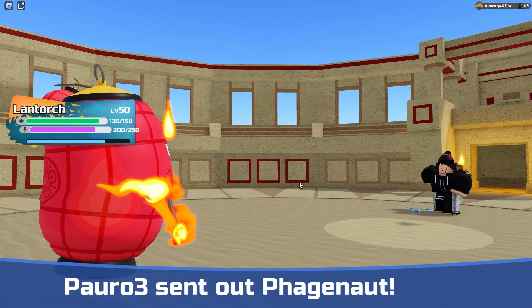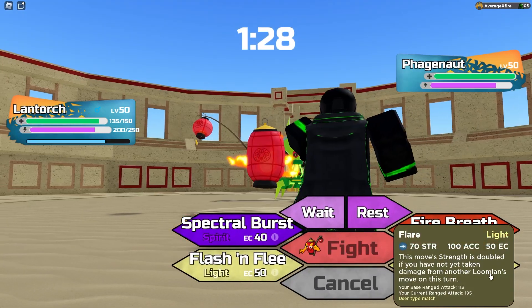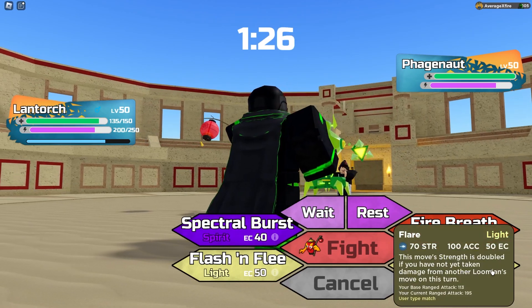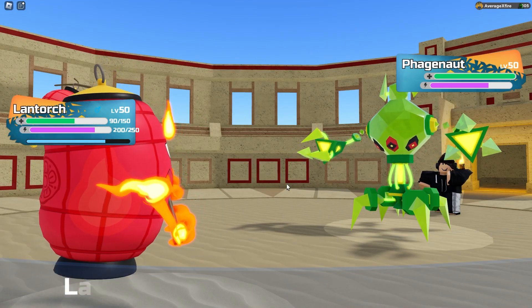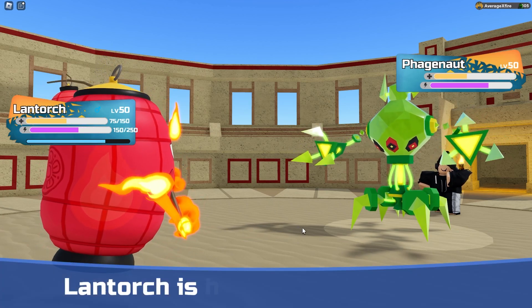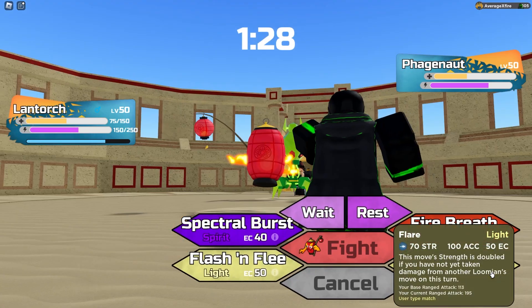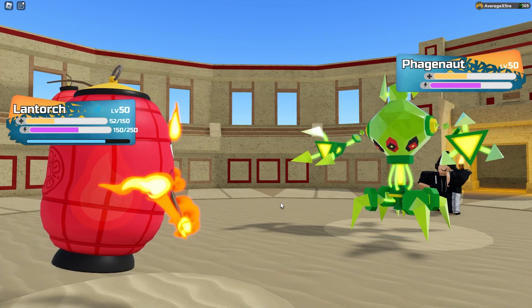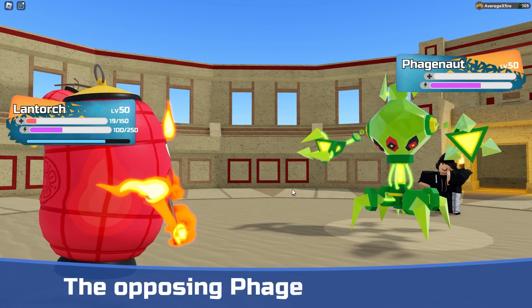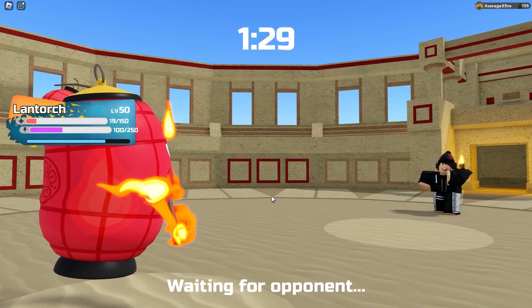What does he send in next? Probably Phage Knot — yep, the Phage Knot. I don't think Phage Knot wants to really... wait, could we clean up here? Jolt — yeah, that's not gonna do a ton. I think we can live one Jolt. He uses Jolt again, we live that. Flare takes it out. And I think Landtorch can just use one last Flare and kill his last remaining Lumion.